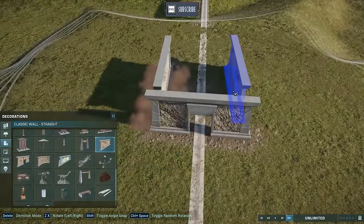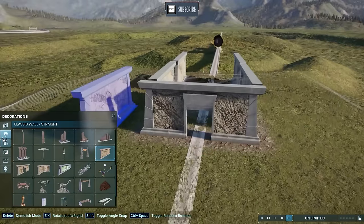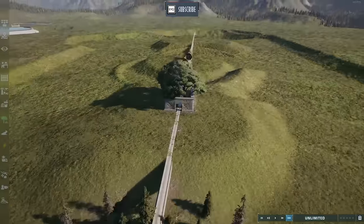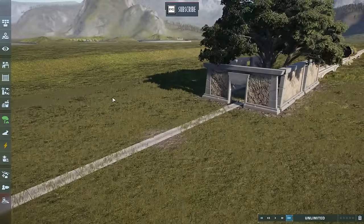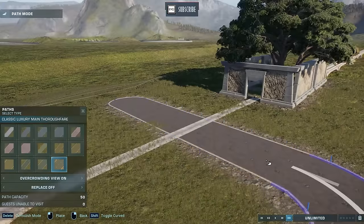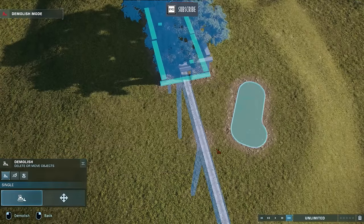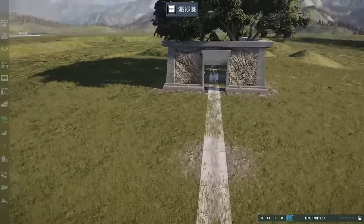Have some trees hanging over it and you can sort of simulate a tunnel effect. You can do lots of cool stuff because you can overlap stuff with the track. You can even overlap your path so your guests can walk over the monorail track. Occasionally they might have a train phase through them, but that's not too big of an issue.